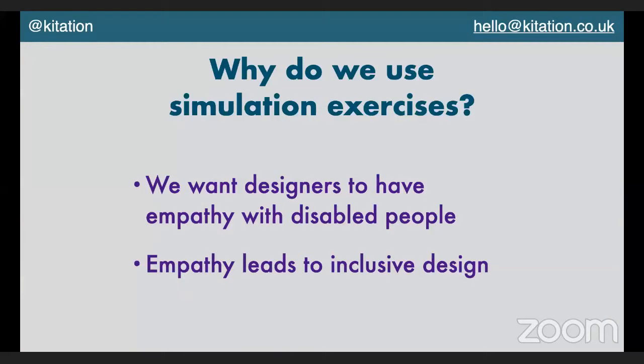We use these particularly in digital accessibility — my background — basically to help designers have empathy with disabled people. I'm using 'designers' as a capital word for everyone who works in software development: developers, researchers, content, product, et cetera. We want designers to understand the barriers that disabled people face when using our software products. The idea is that when they have that empathy, it will lead towards inclusive design — that if people can experience barriers, they'll know how to design systems so those barriers don't exist anymore.